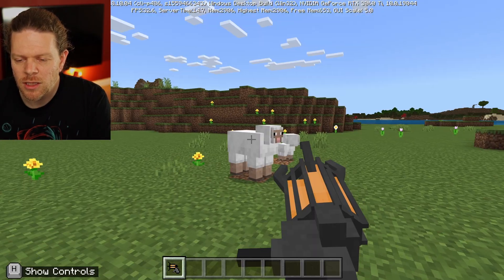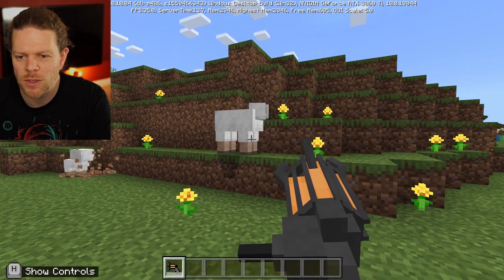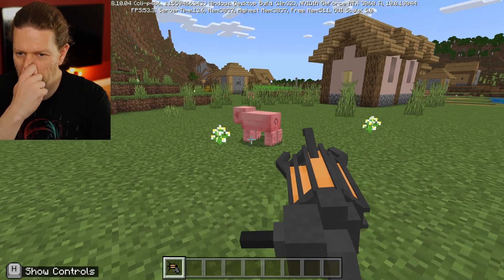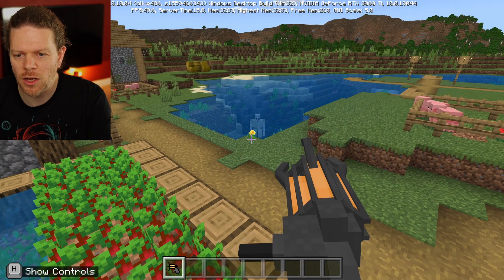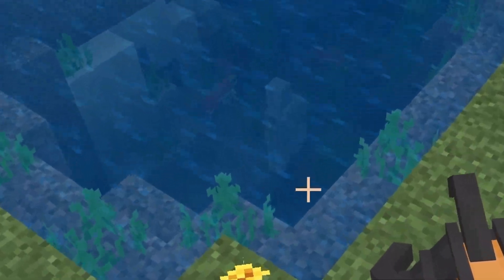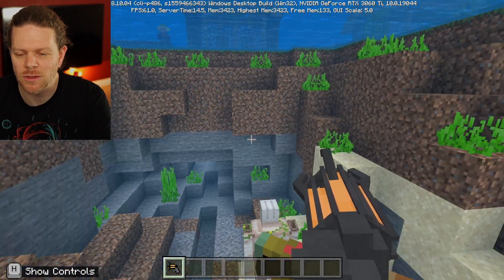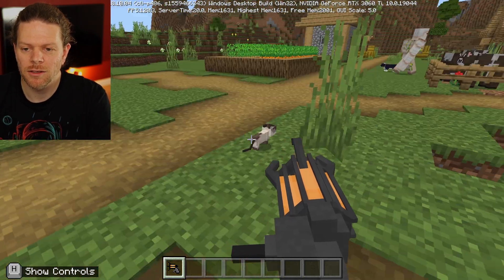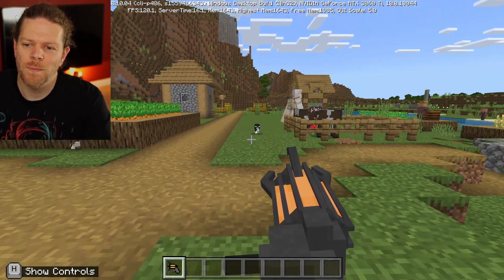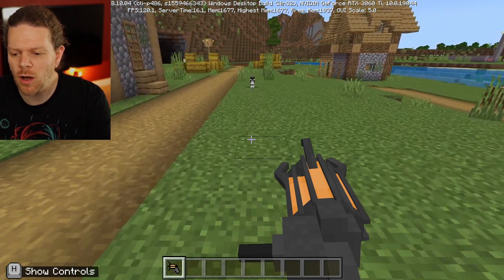Let's go to this little village and cause some havoc. I can push sheep around, and pigs — take that Mr. Pig! Push the cows... what else can we push? The iron golem! Oh, it's sinking to the bottom. Even fish — you can push fish under the water. Cool cats — straight into the water! You can push most things, which is pretty cool. Now I want to try pushing some mobs through a portal.